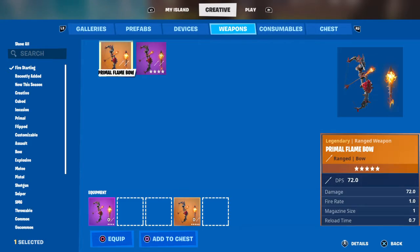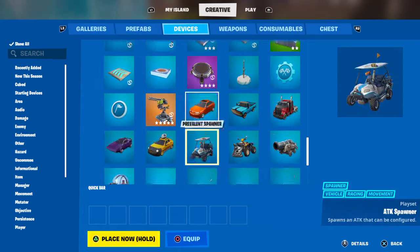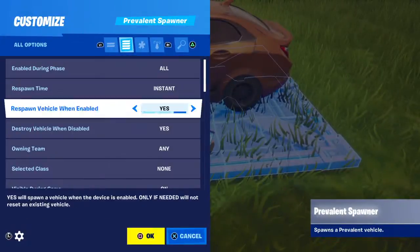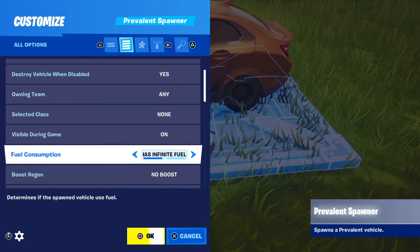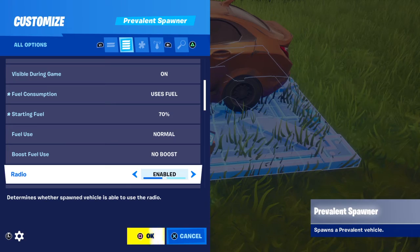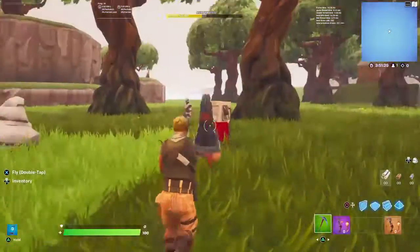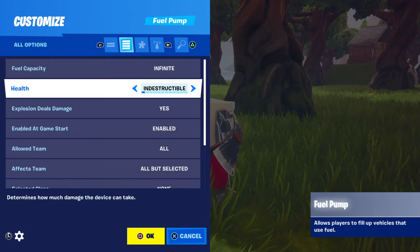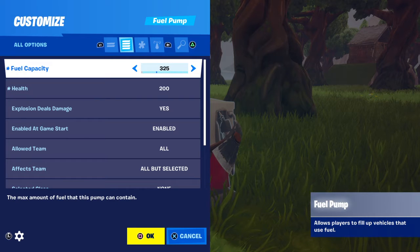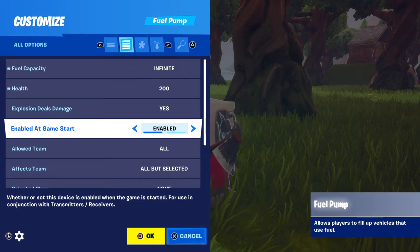Now you can make an actually working gas station. Let me try — make a working gas station. By the way, I'm in my old map, my Dusty Depot recreation. Uses fuel — you can put a random 70 fuel use. Health 200. Fuel galaxy — infinity. Preacher phone has infinity too.